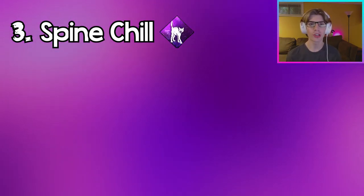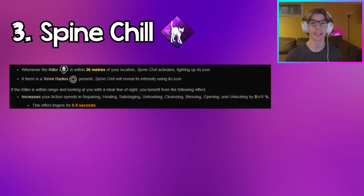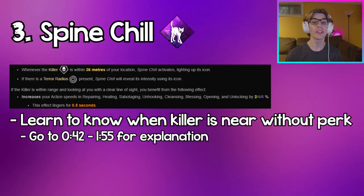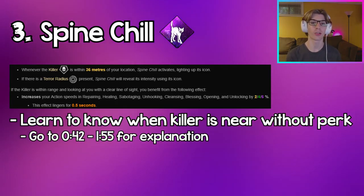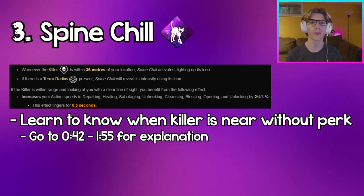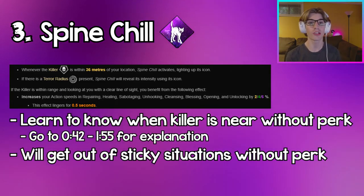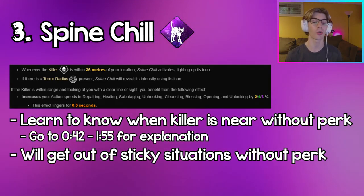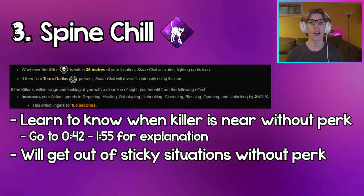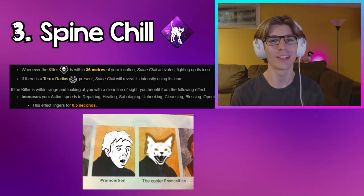Coming in at number 3, we have Spine Chill. This perk is still really good for identifying when the killer is coming near you, but like I said in the analogy at the beginning of the video, you need to learn to know when the killer is coming at you without this perk. It'll literally free up a perk slot and help you get out of really sticky situations — either hiding from the killer or getting a huge head start in the chase — without needing a perk to do so. This logic also applies to Premonition, but who uses Premonition anyway?